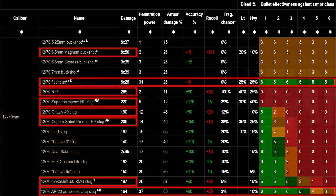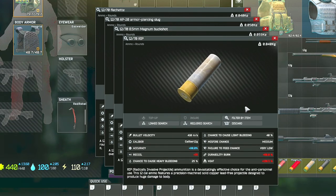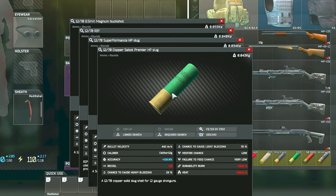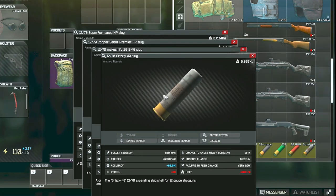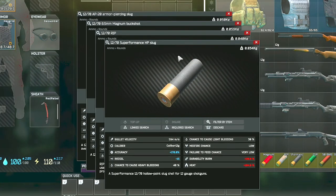These shells shine when hitting non-armored parts of the body and fail badly if you shoot armor, since their pen is not good whatsoever. The goal is basically to cause bleeds and deal massive flesh damage, so aim low. The multi-pellet shell I'd recommend is Magnum Buckshot, and for slugs you have a couple of options: RIP shells, Copper Sabot, Grizzly, or BMG slugs. All of these deal significant damage as long as you can routinely shoot the legs of your opponent.